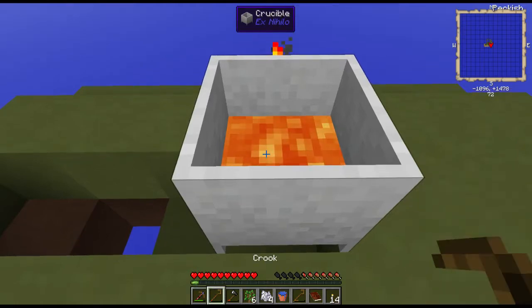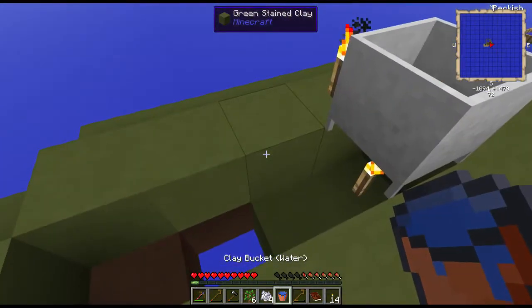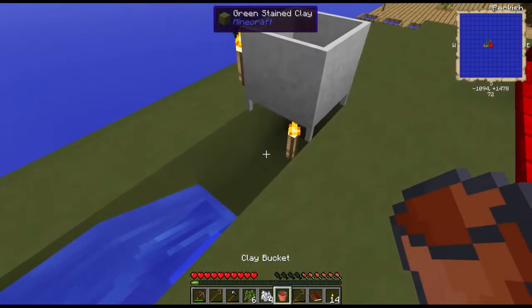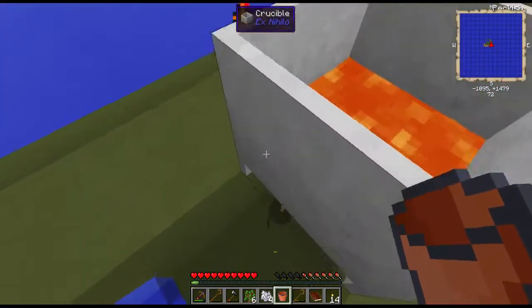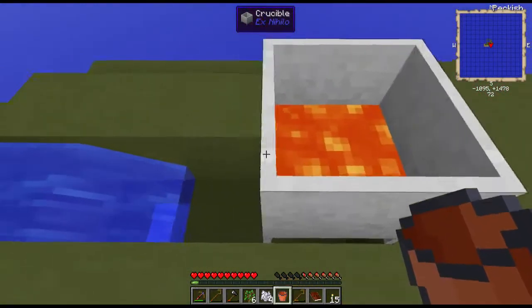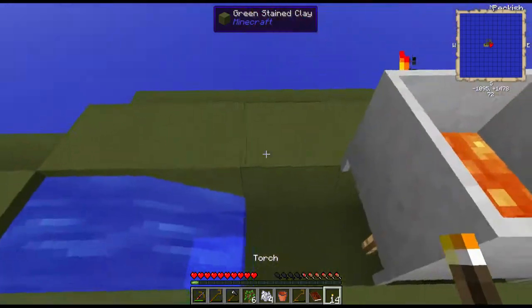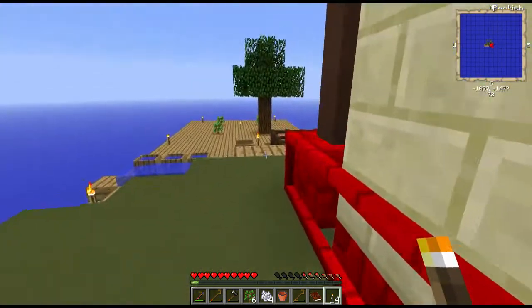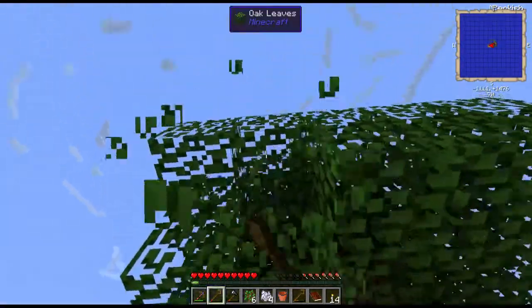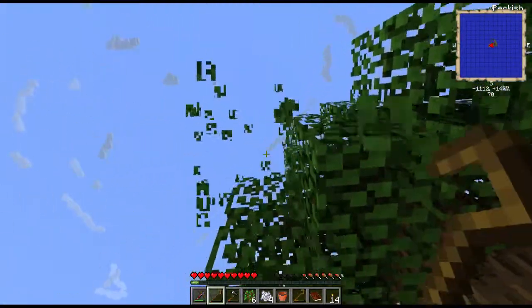I see lava now. The source block of the lava cannot touch water. Look, another tree — you get so happy about trees growing in this, it's almost funny. It's true, you really do.